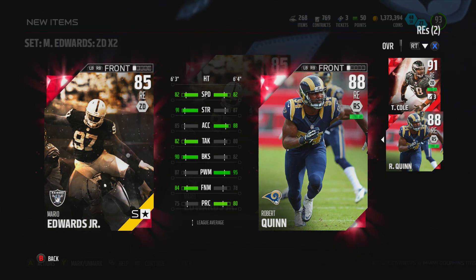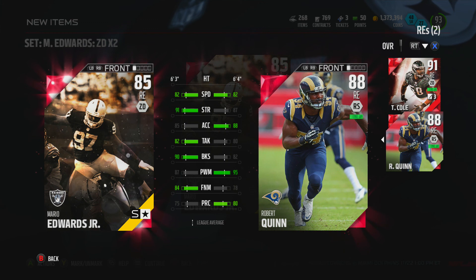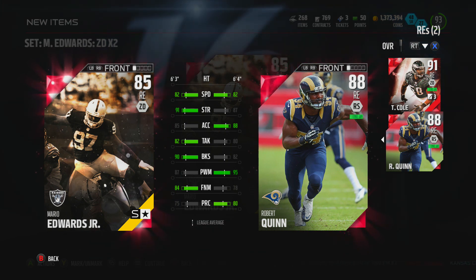He compares pretty favorably to some of these higher overalls, especially the ones playing on my team, so he might be a good pickup for some of you guys. Not very expensive right now — about 20k, and if you pulled one, even better. Not too bad at all. Mario Edwards Jr., Schefter star — stay tuned for more guys, peace.